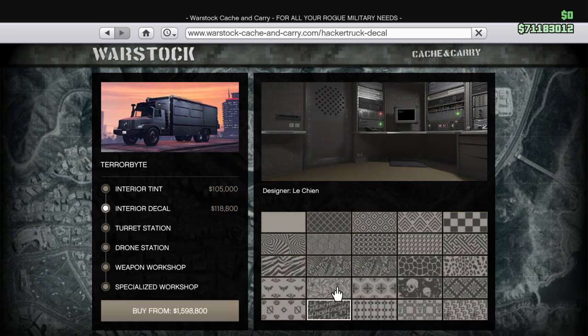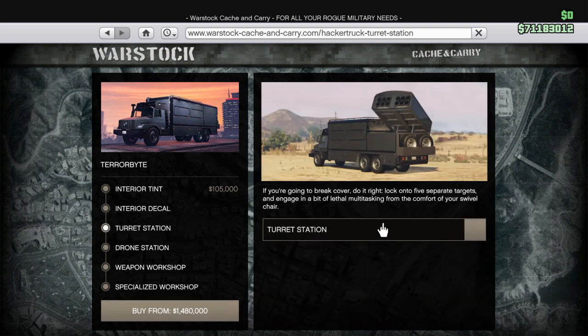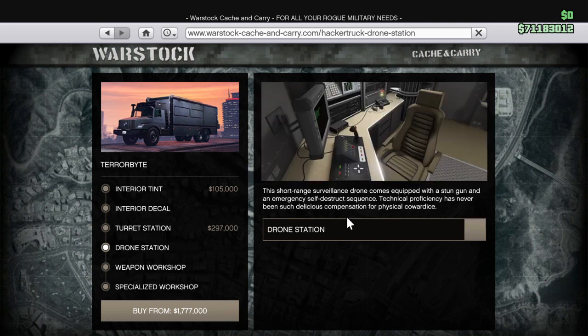For the moment I'll leave the decals blank — I don't need that. Turret station — bingo! It can lock on five separate targets and engage in lethal multitasking. That's two hundred and ninety-seven thousand dollars. There's also the short-run surveillance drone, which comes equipped with a stun gun and an emergency self-destruct sequence.